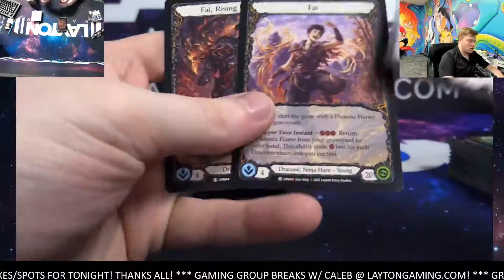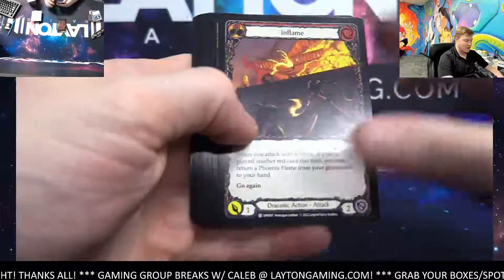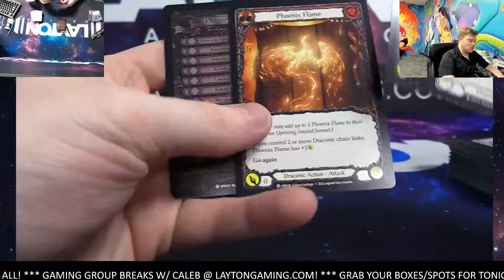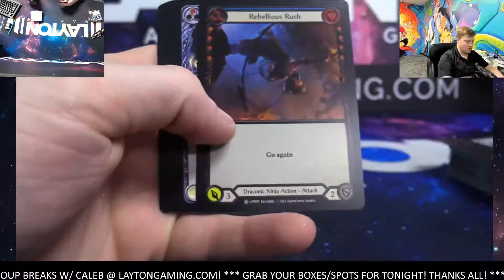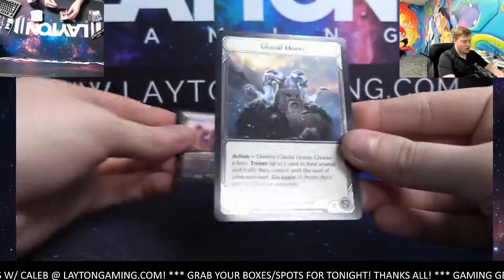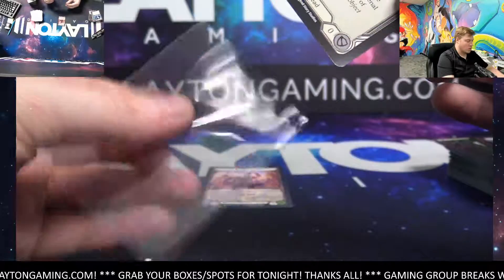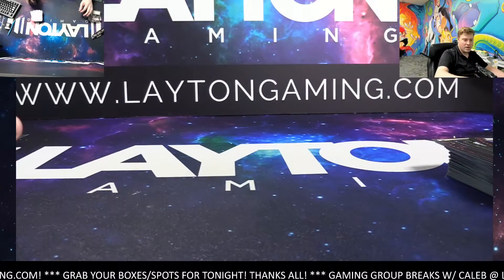That option doesn't usually exist. Foil Ice Bolts, Phoenix Flame — last pack is a cold foil Glacial Horns! Awesome case Jess, thanks so much! Appreciate the order — we will have all of them well protected and right out to you. Thank you again for grabbing it, much appreciated.